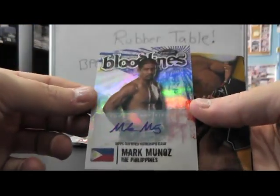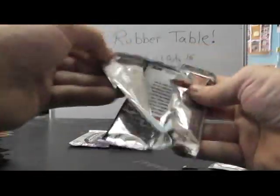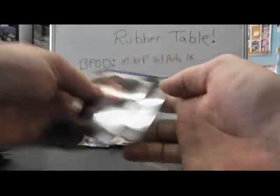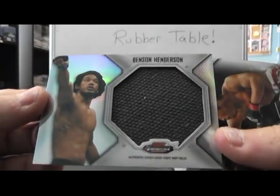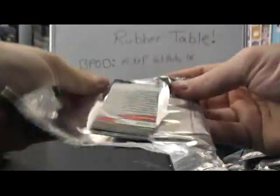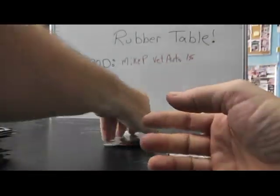Bloodlines autograph Mark Munoz, not numbered. Here's a gold 88 Tony Ferguson. There's a blue Dan Henderson, 188. Jumbo matte relic Benson Henderson. That's a cool-looking chunk — all damaged up or something. Anyway, Daniel Cormier — that one's 188 blue.